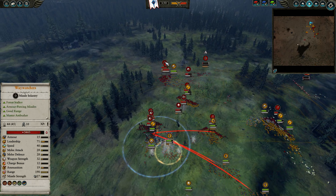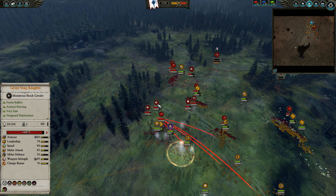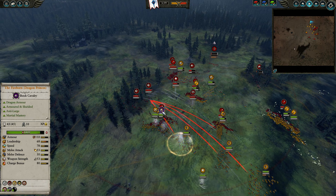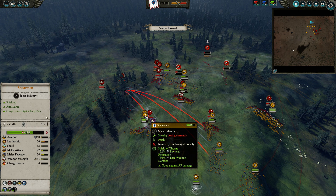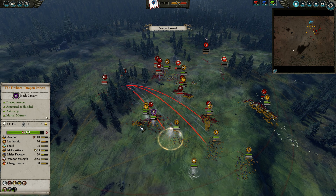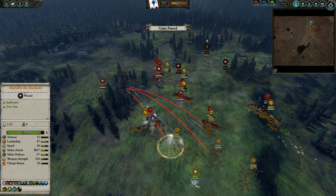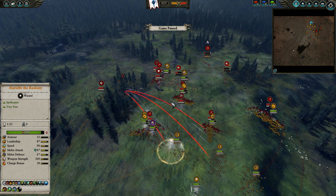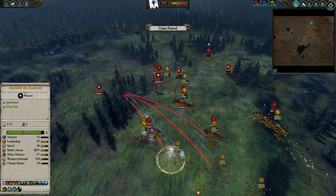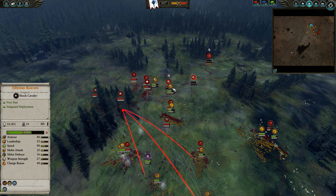I'm trying to shut down the Waywatchers with my Dragon Princes, but I do get countercharged by the Glade Riders. I send the Illyrian Reavers forward. The Stag Knights are pulling back. Shield of Thorns pops on these units — it's really nice, giving 42% Physical Resist and some non-AP damage, which is considerable against Wood Elves since you don't need AP against them. Overall I think the battle is decisively in my favor.